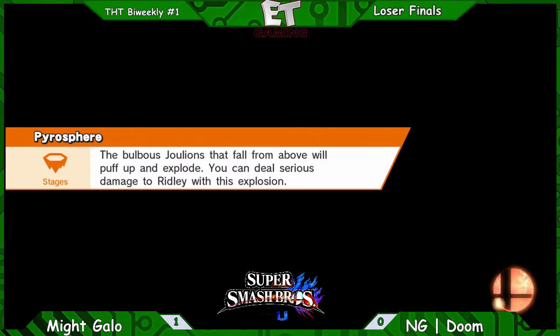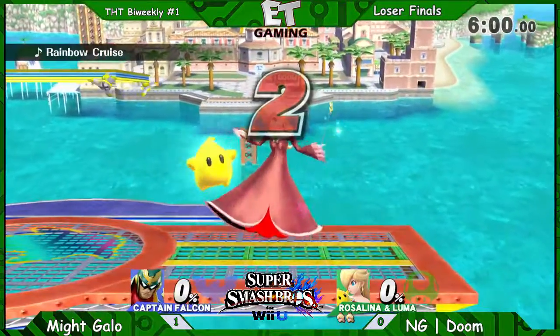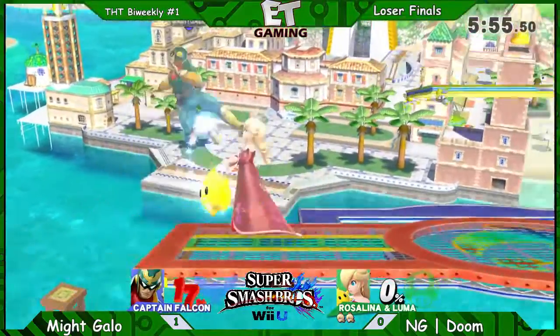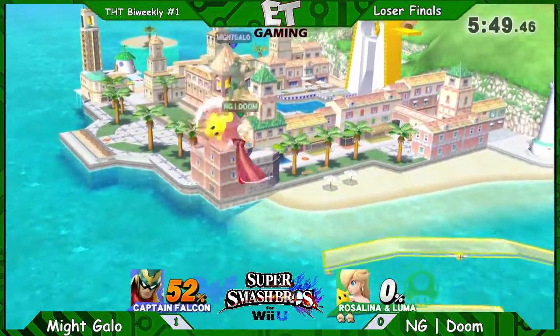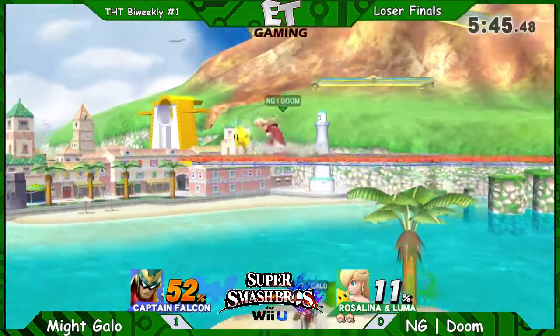He picks Delfino. I'm guessing sometimes he'll go under and hit him with the up-airs, but he has to be careful. I mentioned earlier about Captain Hawkins down there and being able to spike through stages. This is a thin stage, so you have to be careful. But Doom is looking for that early kill in Delfino with the up-air. He's going to try and use the platforms to his advantage.